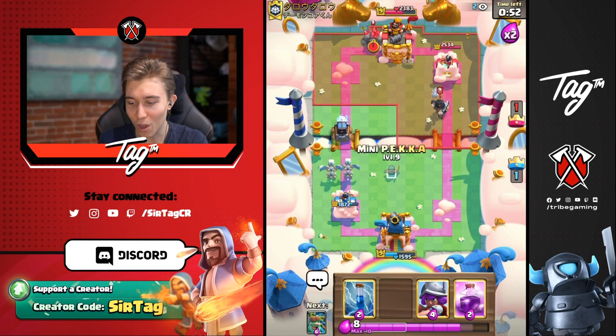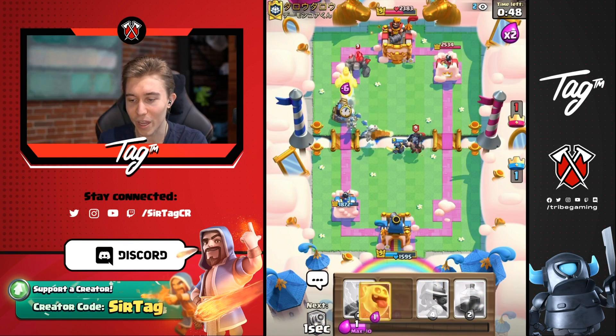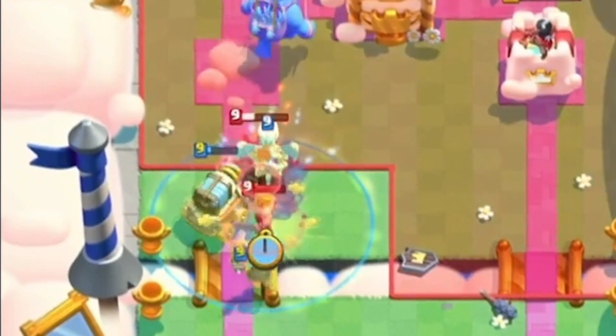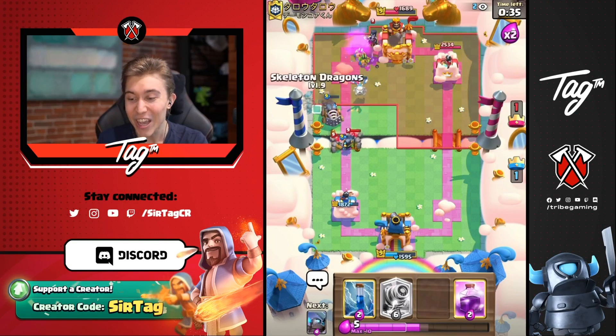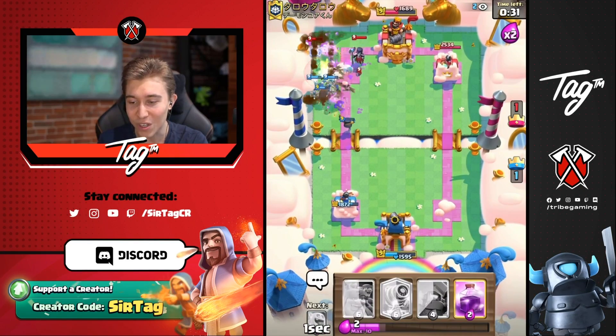I'm going to go for Mini Pekka to pull the Dark Prince, then go for Goblin Giant right in front. This is going spectacularly. We can also go for the Heal Spirit after. Notice how we timed that — the Bard Barrel attacked the Heal Spirit and not the Sparky. If we're able to win the game, it's specifically because of that play.